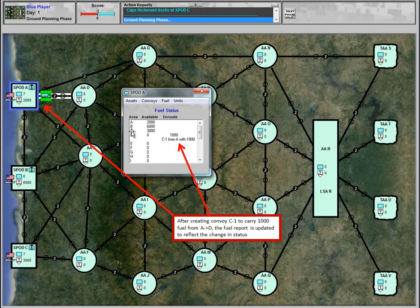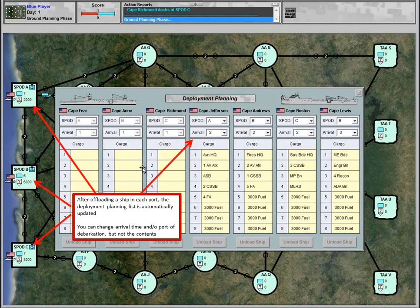After creating convoy C1 to carry 1,000 fuel points from A to D, clicking the fuel menu command shows the fuel report updated to reflect 1,000 fuel points moved from Alpha storage to the convoy with its destination. In the deployment planning window, the first three ships have been offloaded and you can change the location and arrival turn of remaining ships, though you cannot cross-level between ships at this point. Each ship can completely offload each turn and will do so automatically.